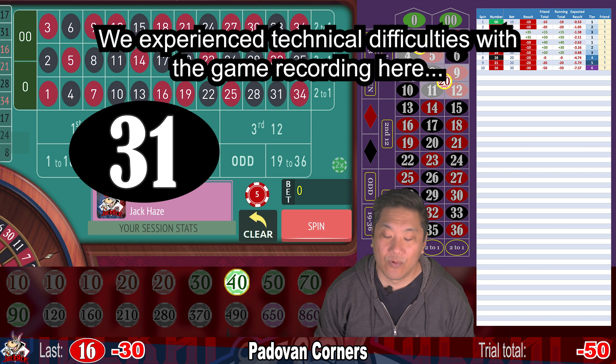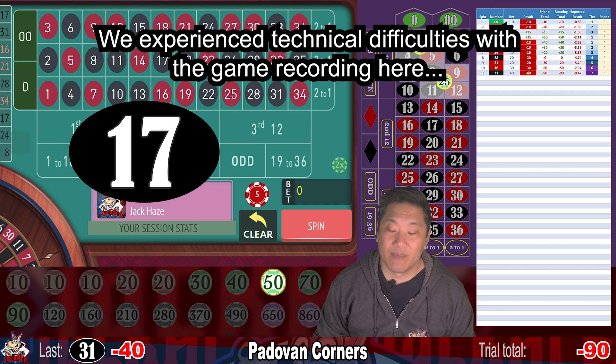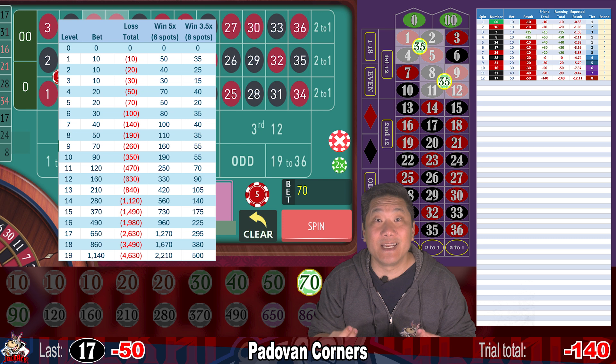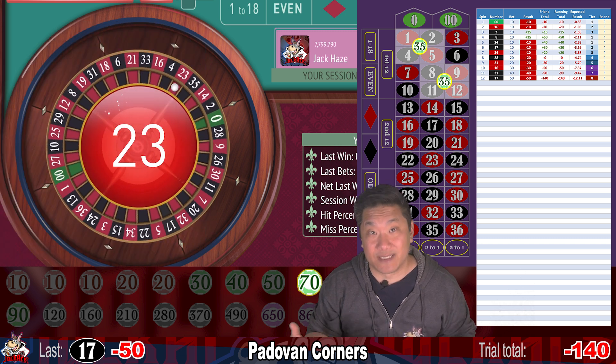31 — that's a whack — minus 40. We're going to increase to $50. 17 — that's a whack — minus 50. And we're going to increase our bet to $70. Pros: this is a slow-progressing negative progression system. You don't double up every time you lose like with Martingale. That means you can survive a much longer streak of losses.